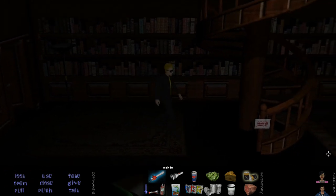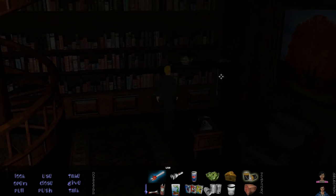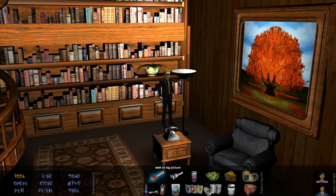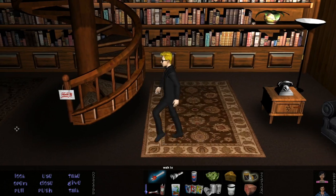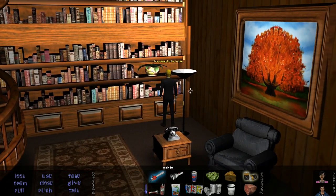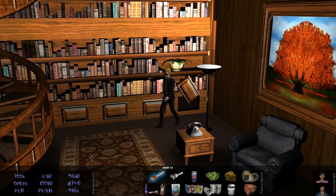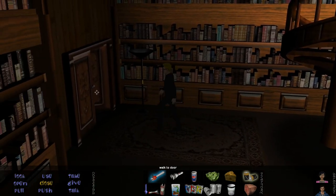We can make out where the lamp is in this case. Feels a bit warmer in here — I like all the wood. 'Why have a picture of something I can easily see outside?' 'You're no fun.' Sid looks comfortable — except for not looking in any way comfortable. There's a cassette tape here that we'll need. This panel looks loose. They've fully committed to the ambient horror soundtrack in the background.